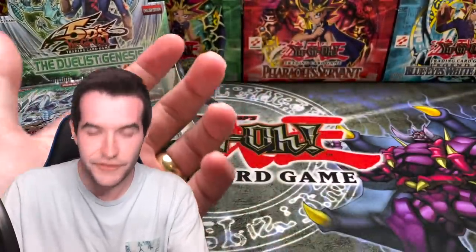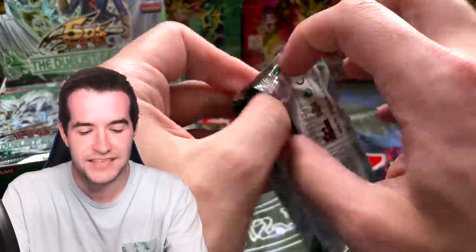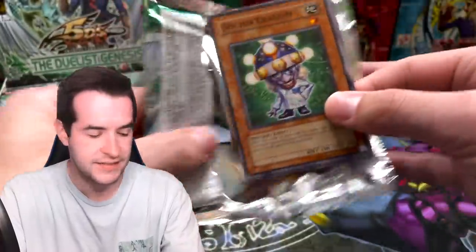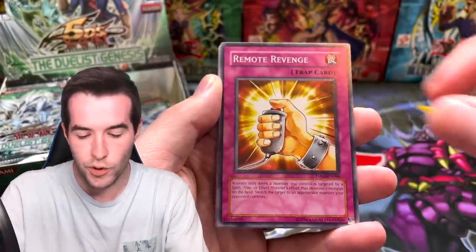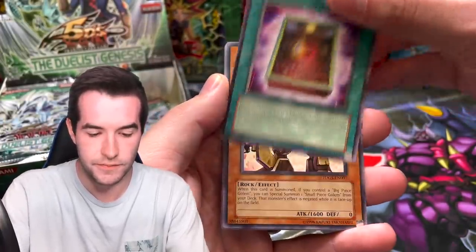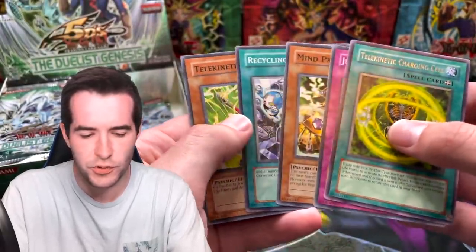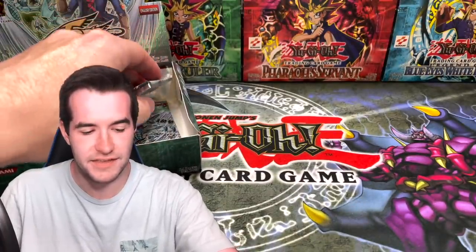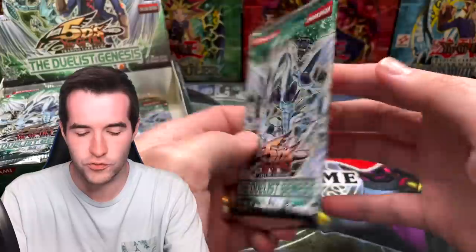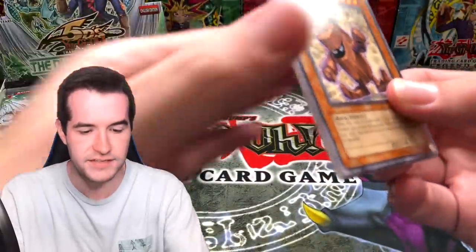This is the very first 5D's set — the very first time they had synchros. Not the first ghost set, they had ghosts before synchros, but some of the most iconic ghost rares are from the 5D era. Remote Revenge, Book of Eclipse, Medium Piece Golem, Telekinetic Charging Cell — we've already pulled two ultras out of this box, which is kind of unusual.